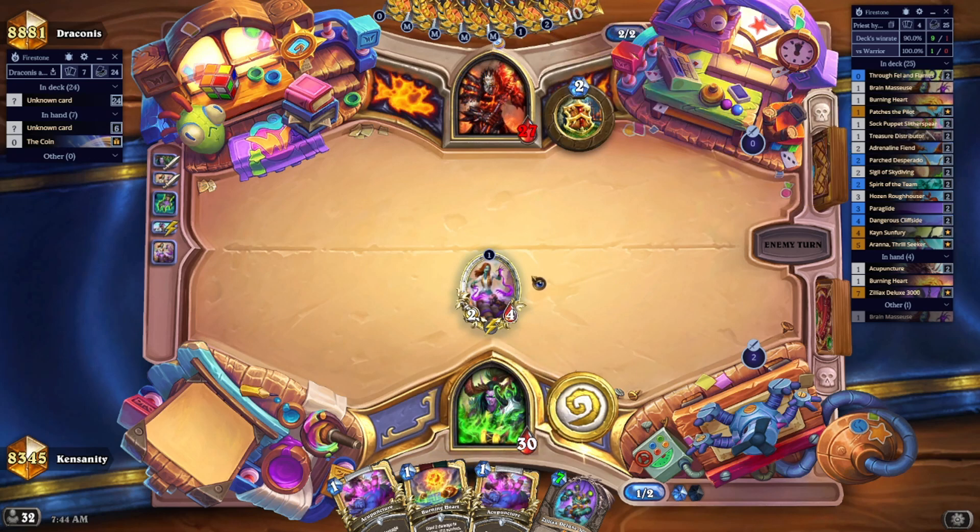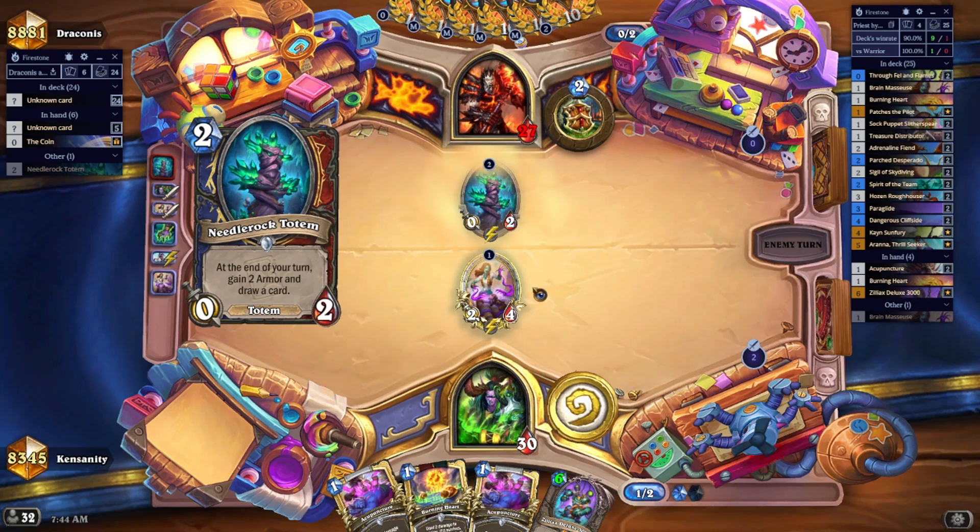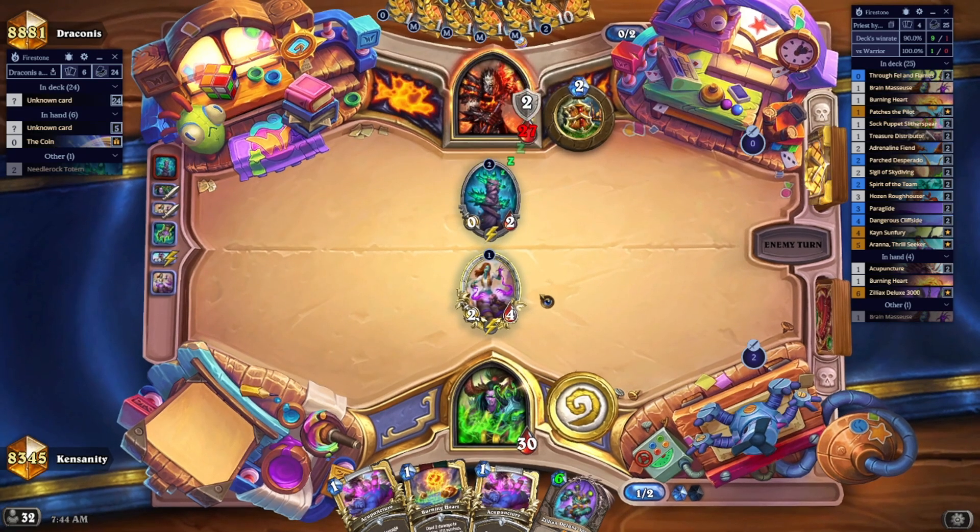Ideally you want to get the curve — you want the trio. You want a 1-drop pirate, you want the Sigil for 2, and on turn 3 you want Hosen Ruffhauser.